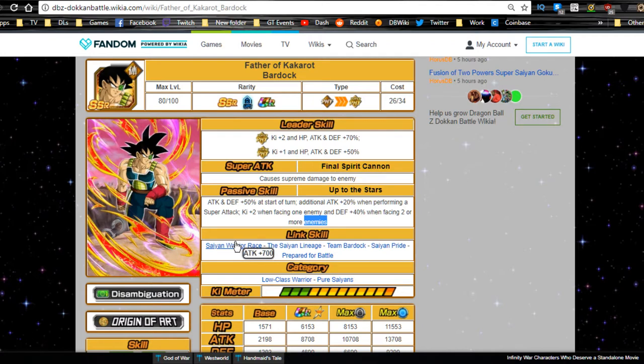In terms of linking abilities, Saiyan Warrior Race is kind of throwaway. Saiyan Lineage, Team Bardock, and Prepared for Battle are all Ki links. The only real attack link he has is Saiyan Pride for attack plus 15%. Keep that in mind — you're really going to need Saiyan Pride units when team building with this unit.